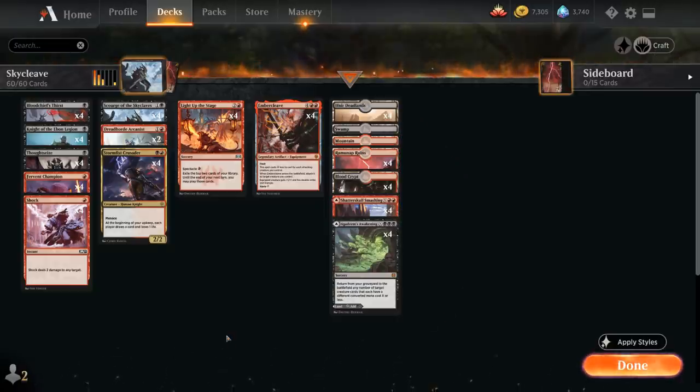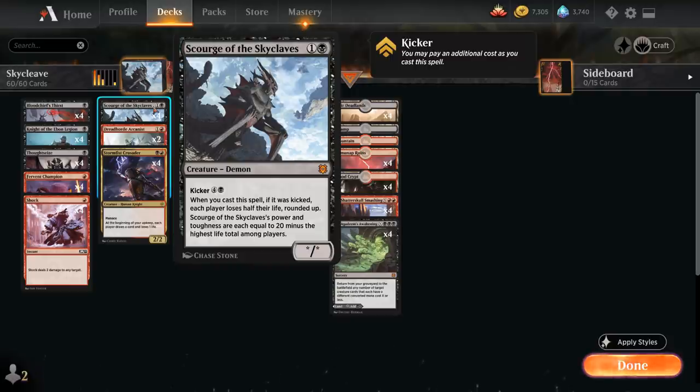So there's no problem getting our own life total low enough — it's mostly going to depend on getting the opponent's life total lower to increase the size of our Scourge of the Skyclaves.